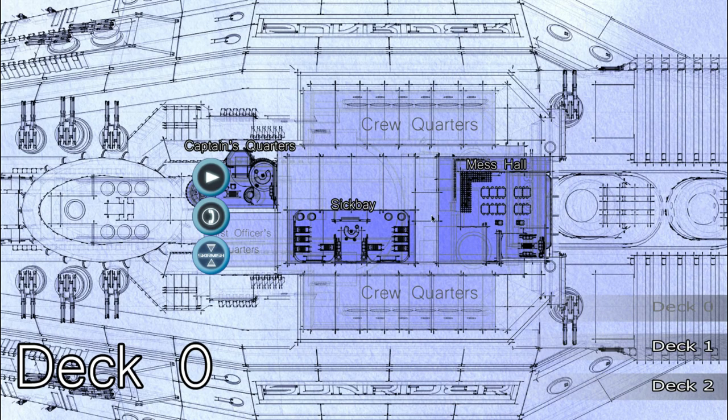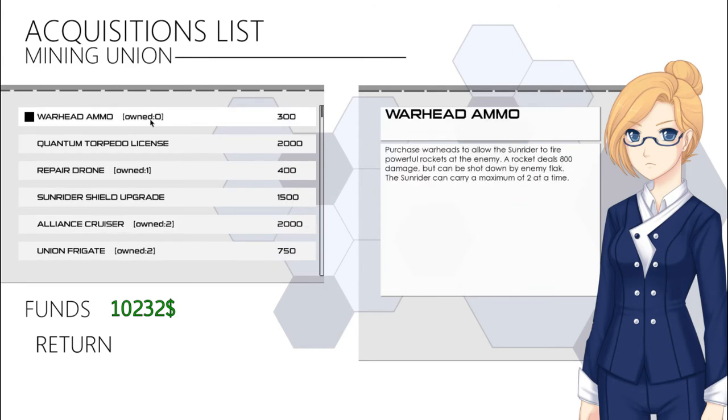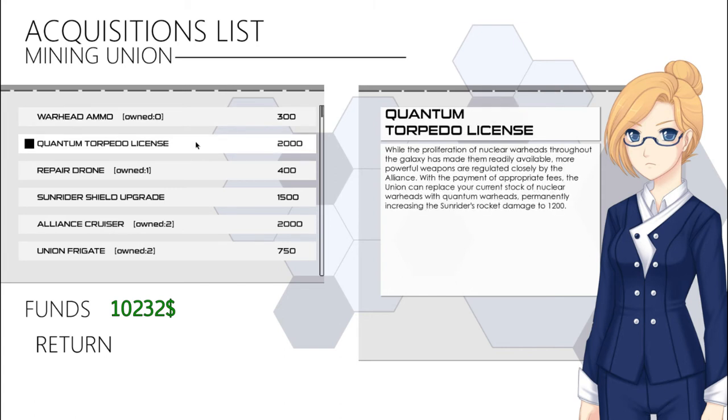People are kind of asking about what's actually worth what in this game, and I've loaded the file before I fought the Legion — this is right before Mask of Arcadia's part 10, synced before the fight starts. So if we go to Sofida's shop, you can see what I have bought and haven't bought. I have no warhead ammo because I don't really like rockets. To really make your rockets worth more — they do 800 damage — you need the Quantum Torpedo License.